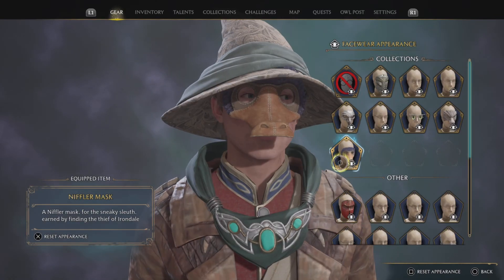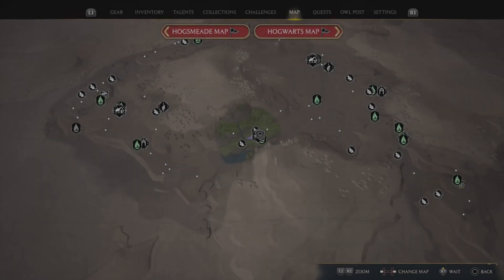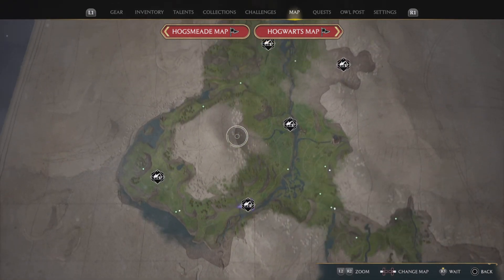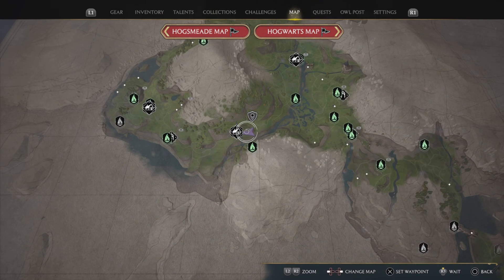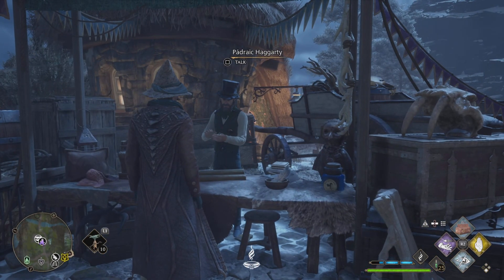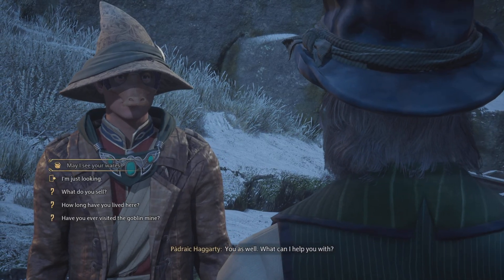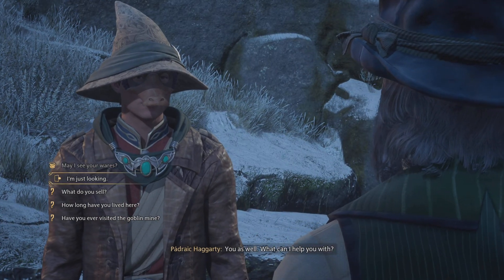Hey, what's happening guys. I just wanted to show you a duck face mask — where you can get it. It's very simple: open up the map, find Irondale, which is just below Hogwarts — actually it's quite far away from Hogwarts valley. When you get to Irondale you've got to talk to this guy Haggard, or whatever his last name is. I already did it, but I just noticed this so I figured I'd show you guys. If anybody wants a duck face, you talk to him and he gives you a mission to find the thief.